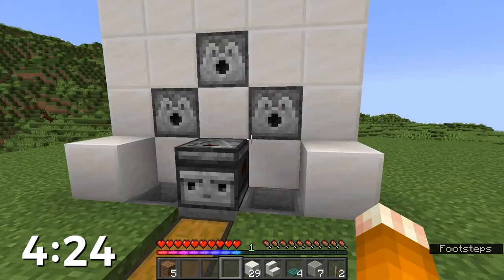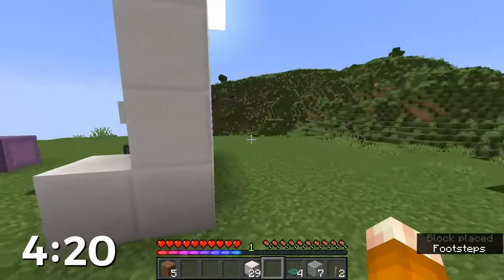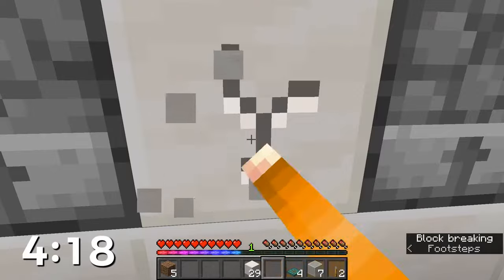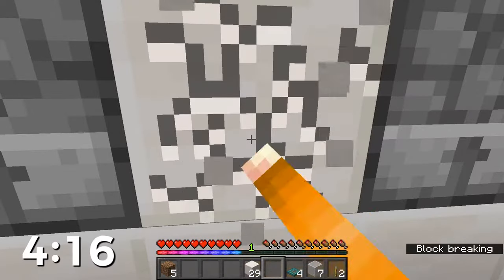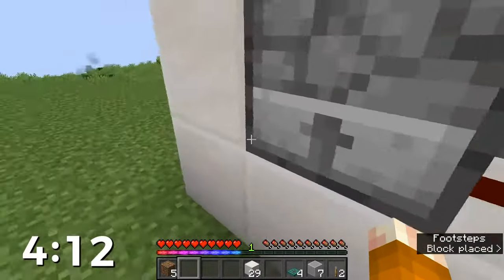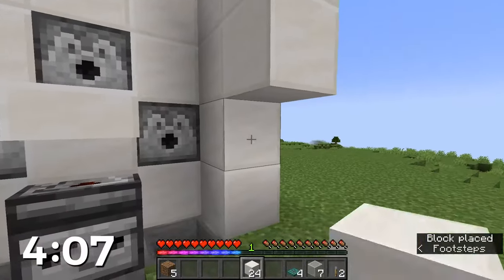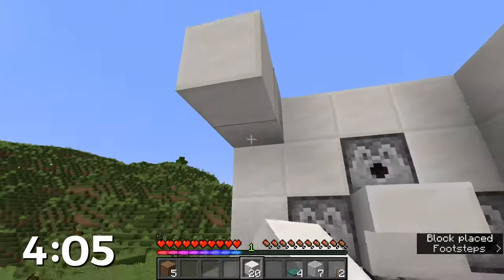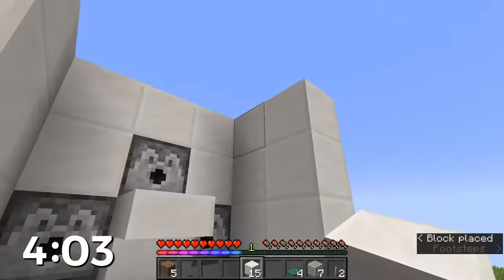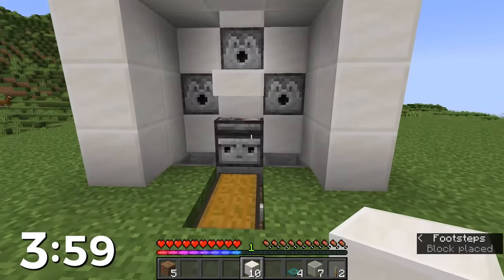With that done we're just going to stick a stair right over the observer just like that upside down. Go around to the back here, we're going to knock this block out and put our piece of redstone here. Finish these walls up on the sides — come out two, just like this. Two all the way around, and then put a roof on except the piece that's directly above the stair, leave that empty.